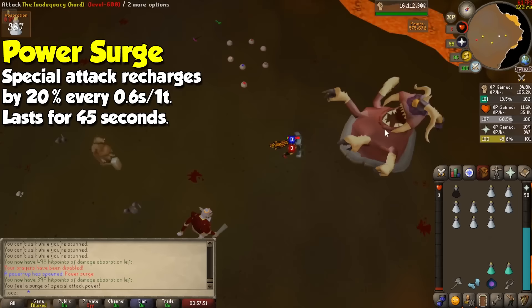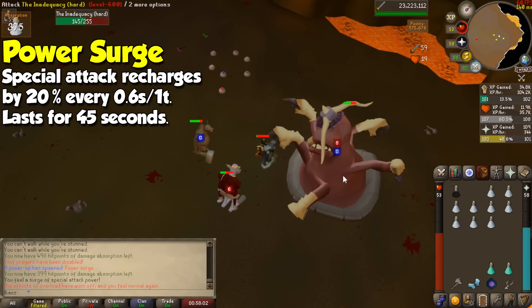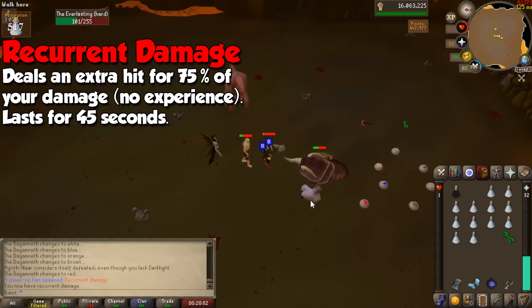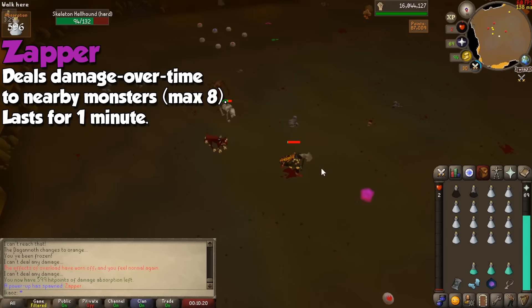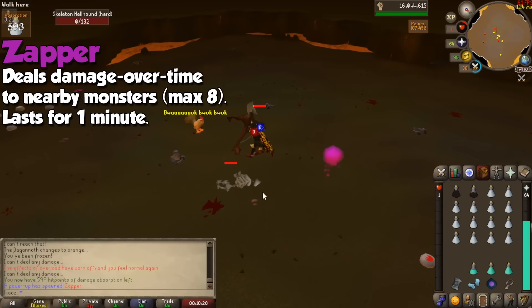If you see the Power Surge on the field, equip your special attack weapon and spam it like an absolute degenerate to deal even more damage. Dragon claws, granite maul, Dinh's bulwark, and even the dragon dagger will do wonders for both points and experience per hour. The red orb is called Recurrent Damage — touching it will make you land an additional hit for 75% of what your recent hit was, and this effect lasts for 45 seconds as well. This damage doesn't actually give additional experience, and it's more efficient for points to kill enemies faster, but not so much for experience. Finally, the purple orb is called the Zapper, and it will deal damage to nearby monsters over time for a maximum of 8 per hit, lasting for 1 minute — this one goes at the bottom of the priority list.